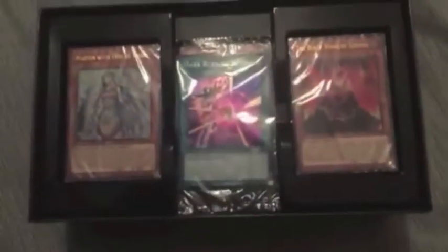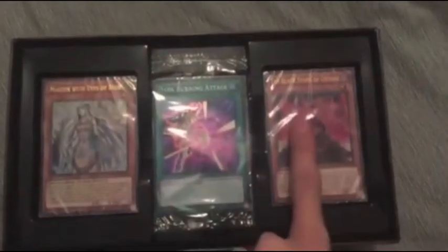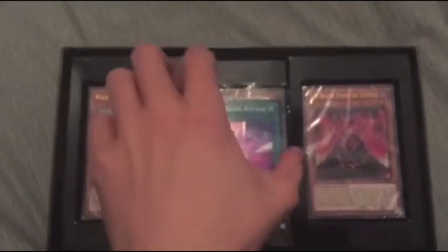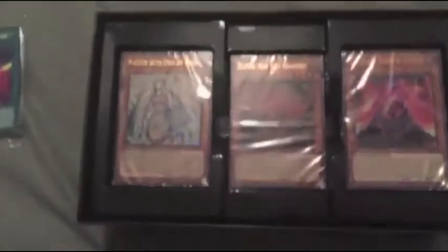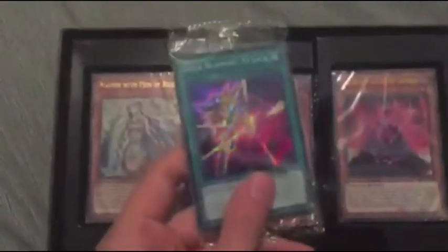Bringing back so many childhood memories here. I've figured out this is Joey's, Kaiba's, and you've got your promo cards here. And obviously Yugi's deck, because he won all three Egyptian God cards at the end of Battle City. But first I'm going to start with these.